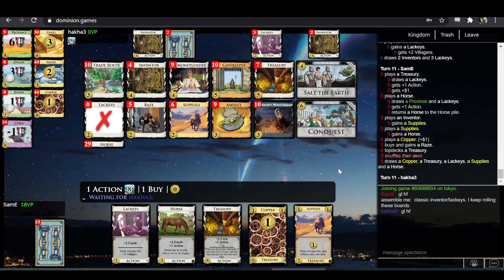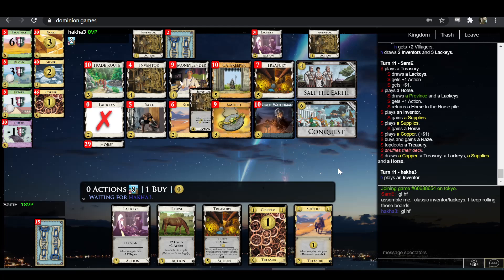We'll see if Hakka goes for it here. He's thinking about it — you've got to think about it at the start of the turn because you're either fully committing or not at all. Maybe he's thinking about whether he needs more Inventors for the turn to fully go off. He's only got five right now — five feels like it might be too few. I don't believe in this deck. He's only got eight total Villagers, and doing this thing is going to require playing six-plus Inventors while also playing Lackeys to draw them. I don't know where he's getting all those actions from.